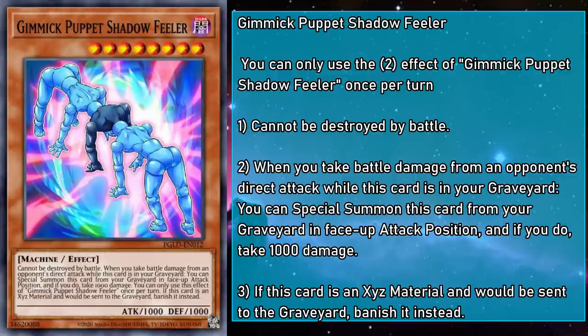Gimmick Puppet Shadowfeeler is a level 8 monster with 1000 attack and defense that can't be destroyed by battle. When you take battle damage from an opponent's direct attack while this card is in your grave, you can special summon it in face-up attack position, but take 1000 damage. And if this card is Xyz material and would be sent to the grave, it's banished instead — the opposite of what usually happens. Shadowfeeler can help put a level 8 on board while obstructing attacks, but having to take direct attacks and then 1000 more effect damage with those stats is like throwing a speed bump in front of a Formula 1 race car.